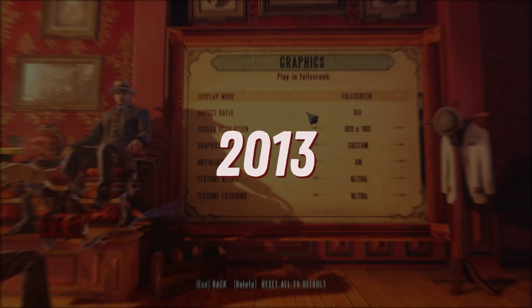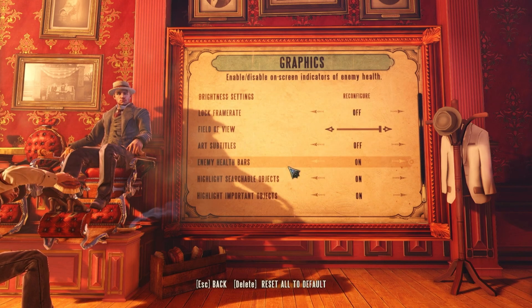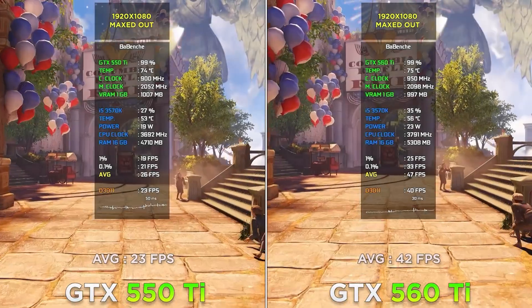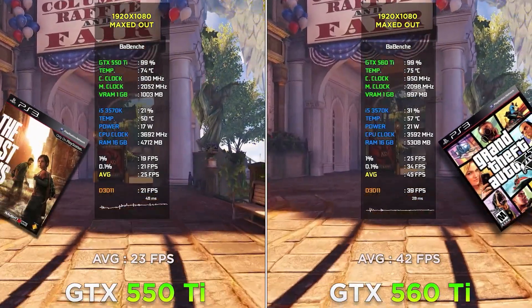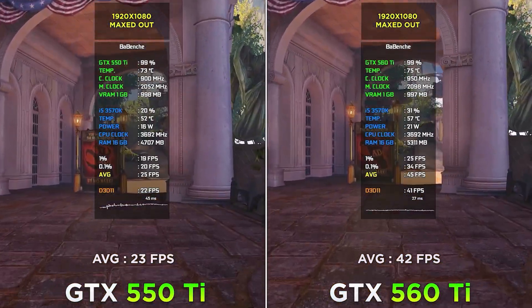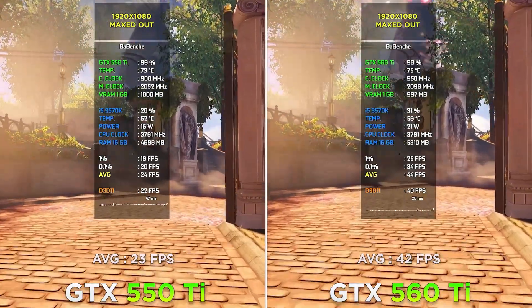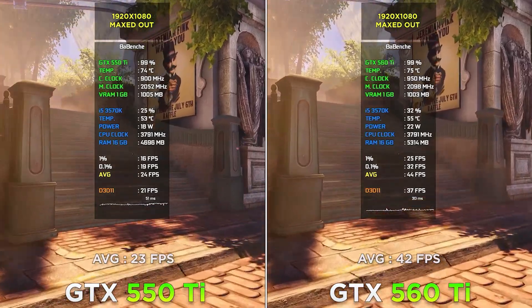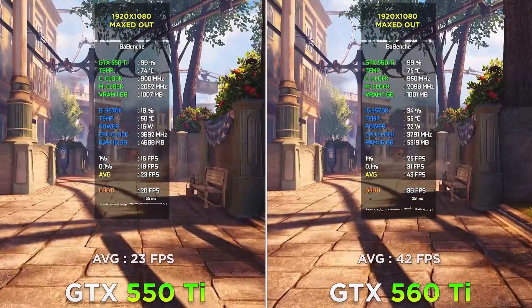Bioshock Infinite at 1080p maximum settings. At its year of release, the game was considered a graphical masterpiece — though in 2013 you couldn't play The Last of Us or GTA 5 on PC. On the 560 Ti, a playable 40 FPS. Personally, I would lower graphics to get a stable 60.